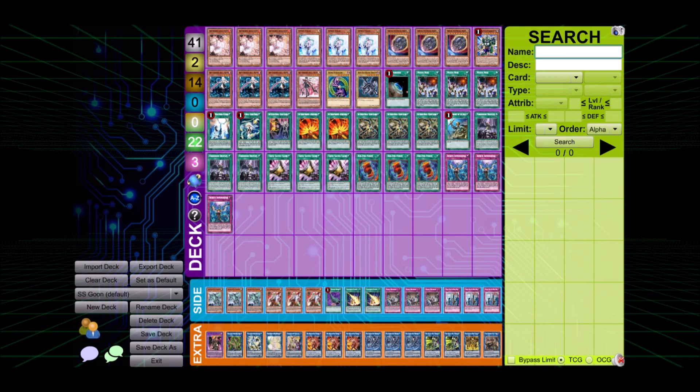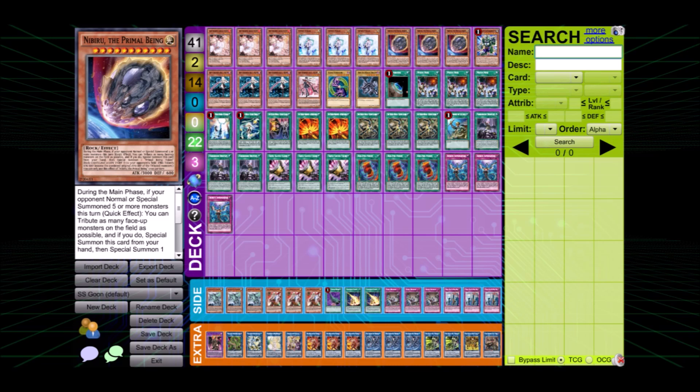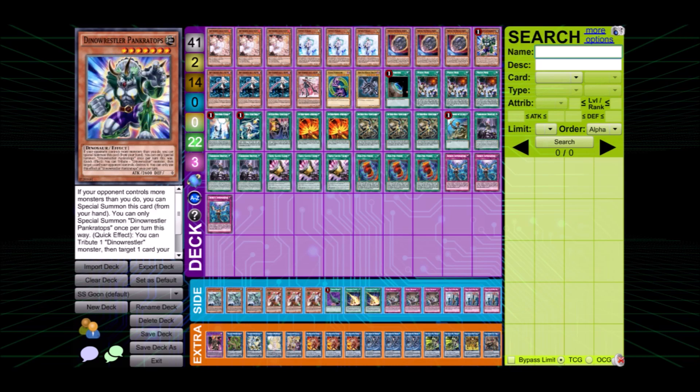Starting off with the hand traps: three Ash Blossoms, three Infinite Impermanence, and three Effect Veiler - the most versatile ones with the most impact on the meta. Closing with one Pankratops, which is one of the most versatile cards in this format. It's good against every deck, it's live in every matchup, and it's a really useful power card when you go second.